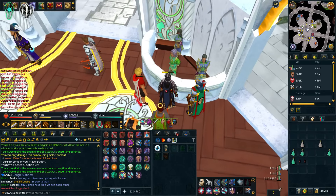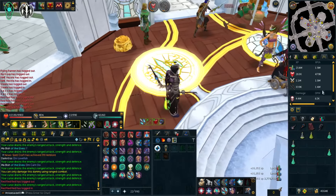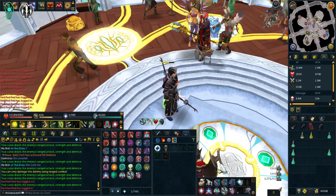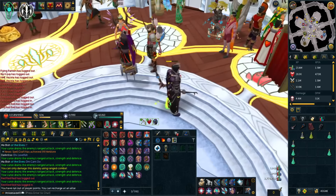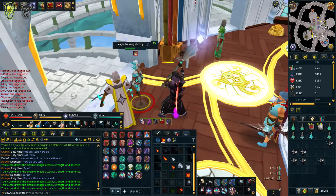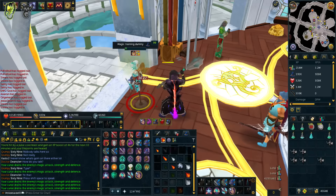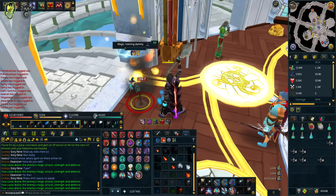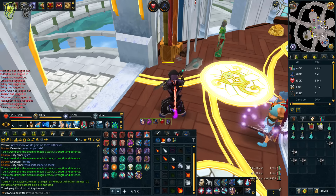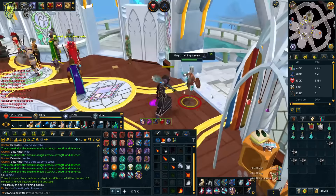339k range XP at an average of 1.4 million XP per hour. Then moving to mage — I was getting 1.4 mil in range and melee using the exact same gear, Void and Extremes. Now using mage I'm only getting 900k to a mil, and that's because I'm using level 80 weapons. Almost 500k difference — pretty ridiculous.